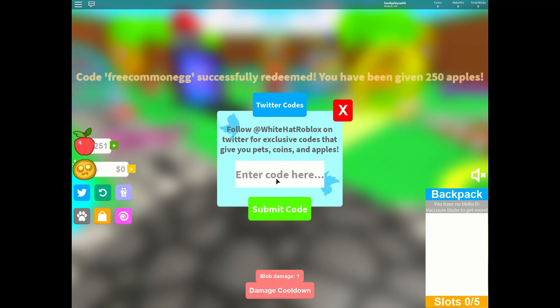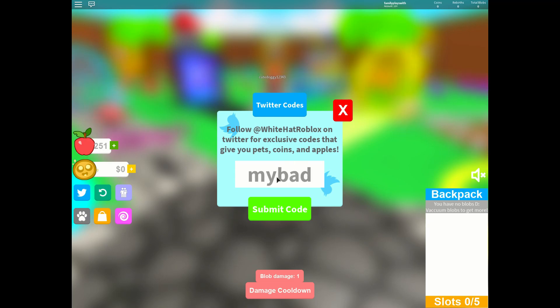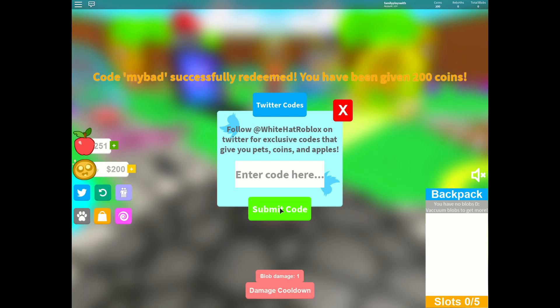I wonder if that buys us an egg. The next code is MY BAD. Let's try that one. 200 coins!